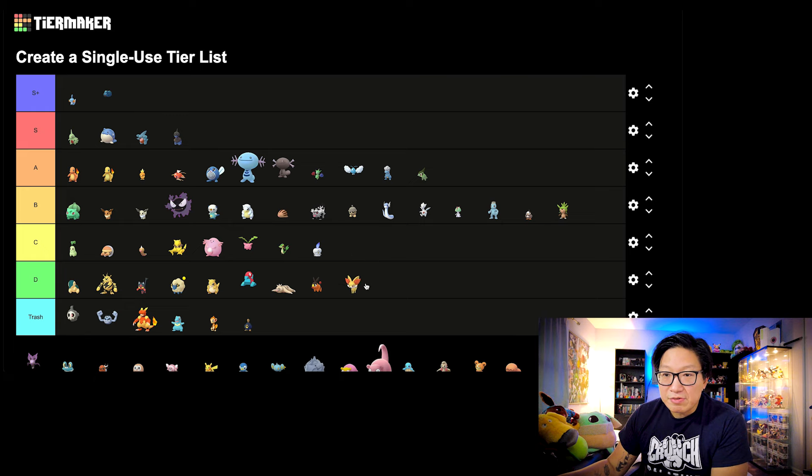Let's move on to Fennekin. This one's going to be D tier. Same as Litten, same as Tepig — didn't really see that much of an improvement. Some people might say Delphox is a lot better with Blast Burn, and I totally agree with that. But I just can't see anyone justifying using it over Charizard or pretty much every other Fire-type that's considered top tier. Unfortunately, it's going to be D tier.